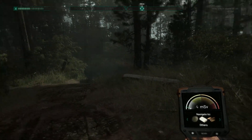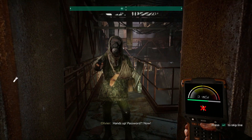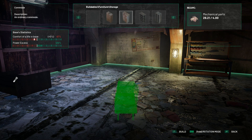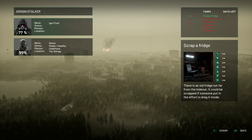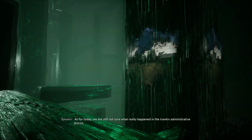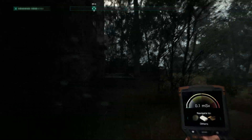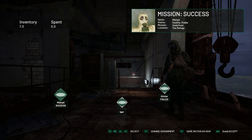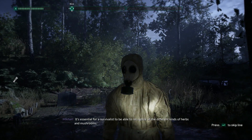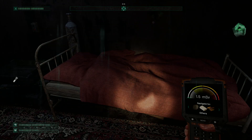Let's start off with what the gameplay loop is about. After completing the prologue mission, which introduces you to all the mechanics, you arrive at your base. Here you can either talk to your companions, move your investigation along, or work on the base itself. After you are finished with all of that, you can move on to the map and select different missions for you and for your companions. After selecting a mission and getting transported to it, you complete your objective, come back to your base, and check if your companions completed their missions as well, and you give them food.